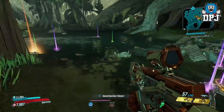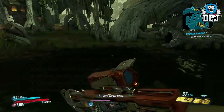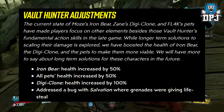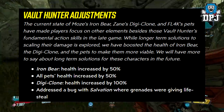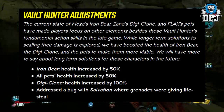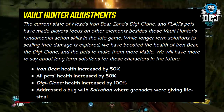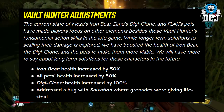There's a lot of testing I will be doing, so stay tuned for that. Vault Hunter adjustments: Iron Bear health increased by 50%, all pets health increased by 50%, Digiclone health increased by 100%. A bug with Salvation where grenades were giving life steal has also been addressed. These are decent buffs to many of the Vault Hunters — I'm especially loving the Digiclone health increased by 100%, we really needed that on Zane.